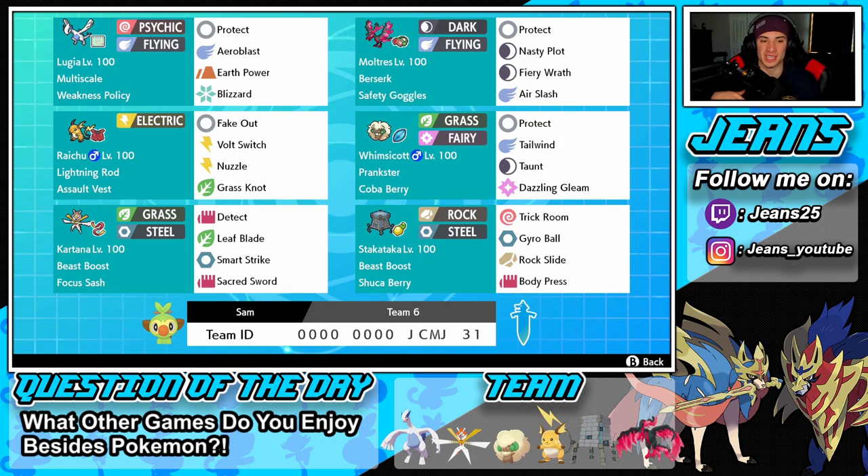Middle left we have Raichu — a great all-around Pokemon that can come in at the back end or work as a lead. He has fake out, volt switch, nuzzle, and grass knot, with lightning rod ability to protect the two flying Pokemon, and assault vest. Next to him is a support mon and our tailwind Pokemon with protect, tailwind, taunt, and dazzling gleam — prankster obviously — and a coba berry for the item.